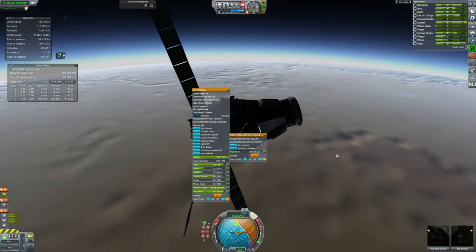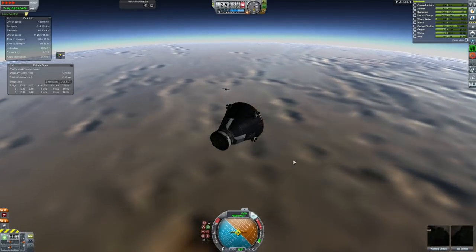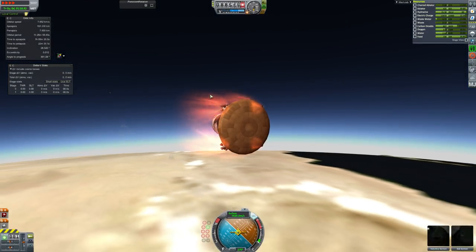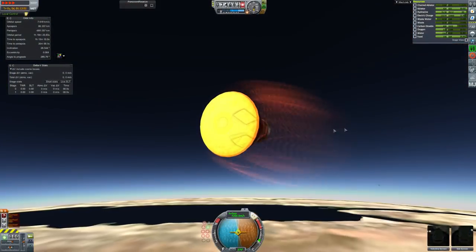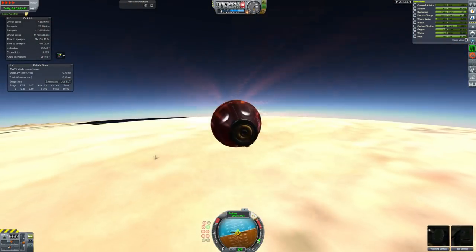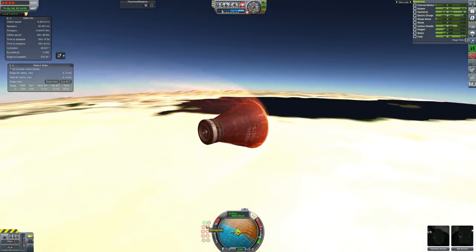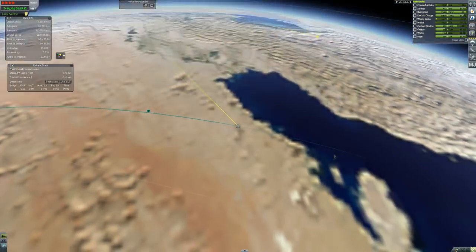We decouple the service module and watch it burn up as we fly over the Sahara. I do notice flying over the Sahara that the Suez Canal isn't actually finished — good job, England. But we have bigger problems: our RCS thrusters explode, and then the parachutes explode. Apparently they were too low down on the spacecraft and got burned off. This is just a rock falling through space now — Val and Bob are going to fall into the Middle East. They're going to die. We lost the parachutes.